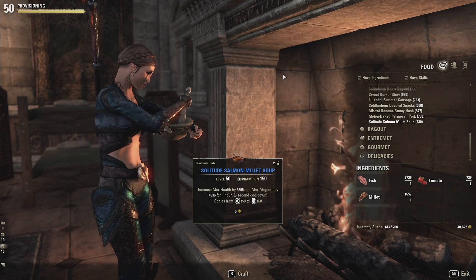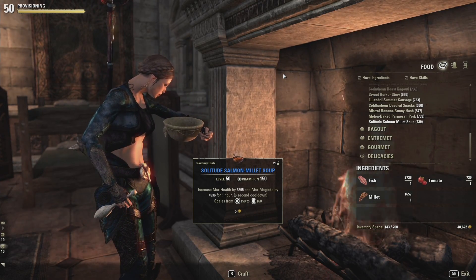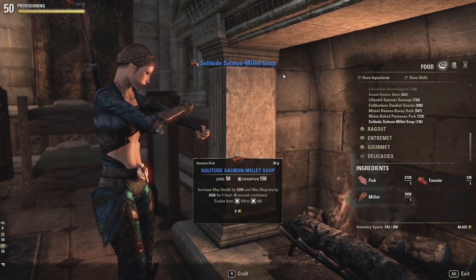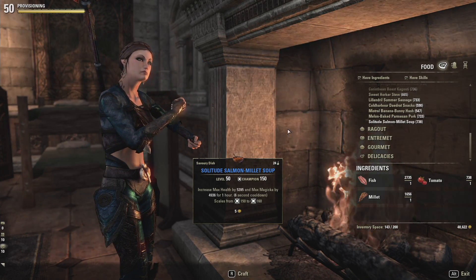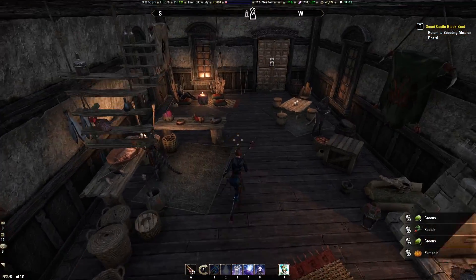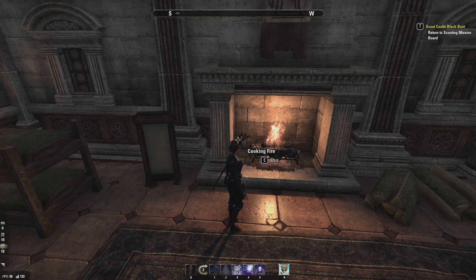Once you've learned a couple of recipes and have all the ingredients you need, just find that cooking fire, select what you want to make, and press R to craft it. As you can see, I just made four Solitude Salmon Millet Soup. Another tip when hunting for ingredients: if you find a basket of apples, when you loot it you'll actually get apples. So keep your eyes peeled if you're after specific ingredients.